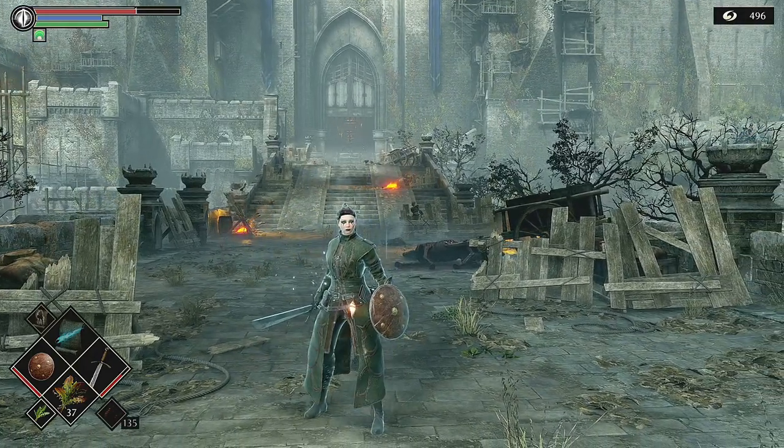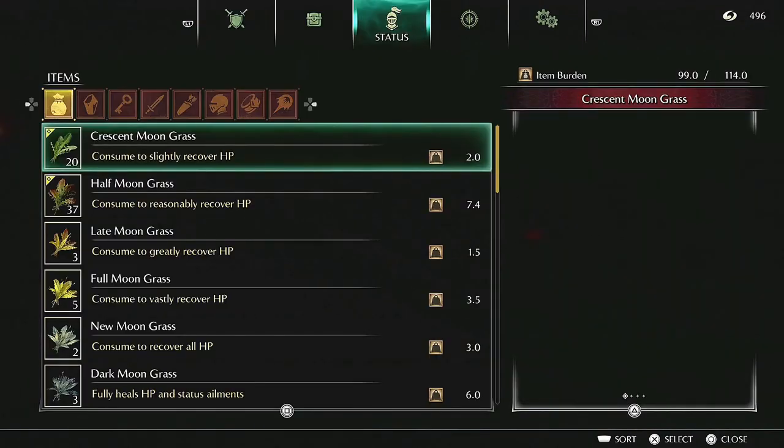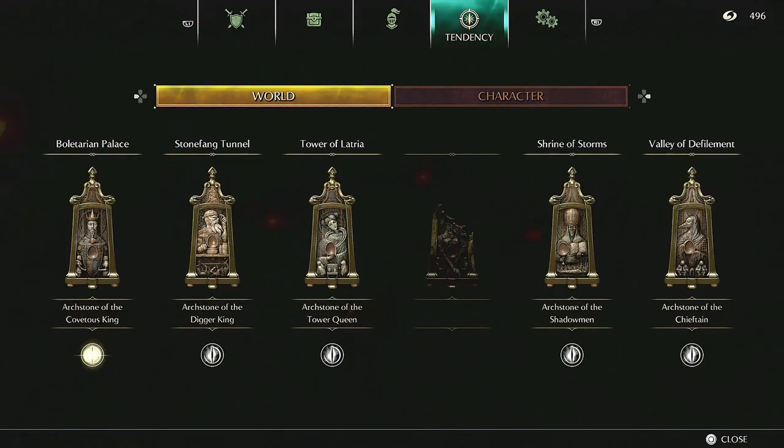Now if anybody's just joining us for how to open this gate, what you need to do is reach pure white tendency. If you look in the bottom left of the archstones, you can see that we're glowing nice and bright.